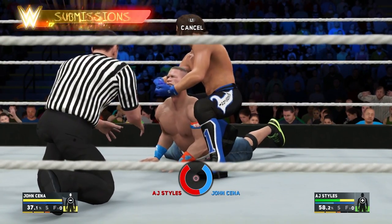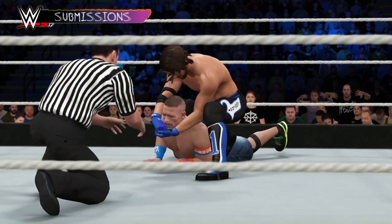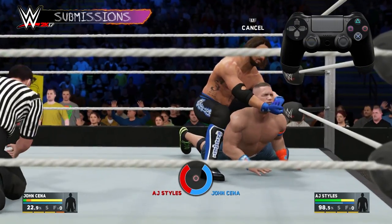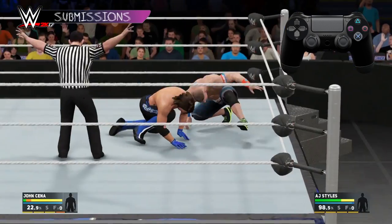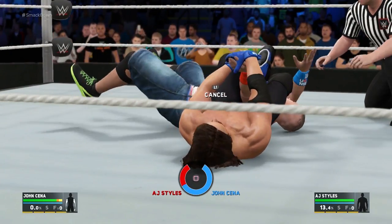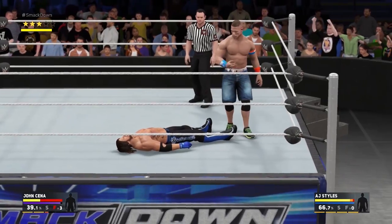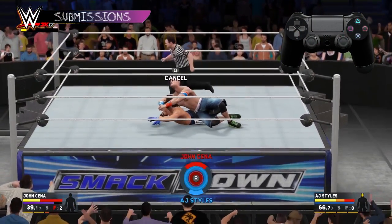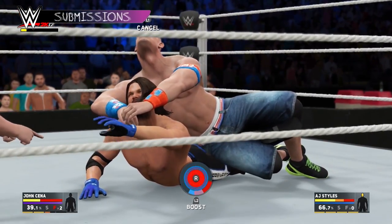Another way to finish your opponent is to make them tap out using a submission. There are three submission types, each more powerful than the last: normal, signature, and finisher submissions. Do a normal submission by pressing and holding X while in front facelock or while standing over your downed opponent. Normal submissions are the weakest and have the least chance of success, but they're pretty helpful for wearing down a specific limb or body part. Signature and finisher submissions are both executed by pressing triangle when prompted, and significantly increase your chance of making your opponent tap.